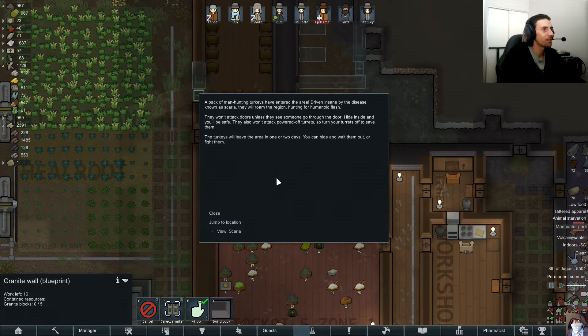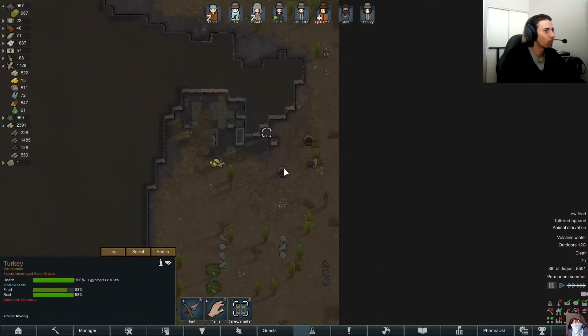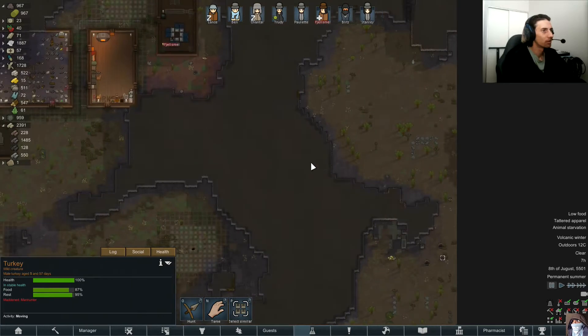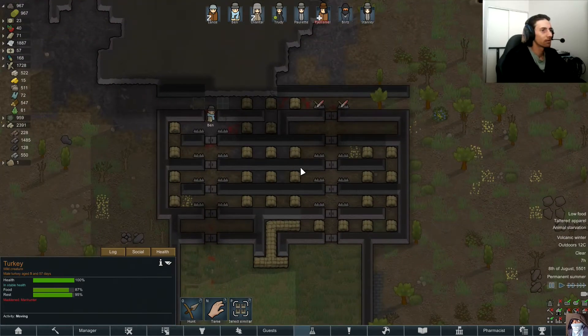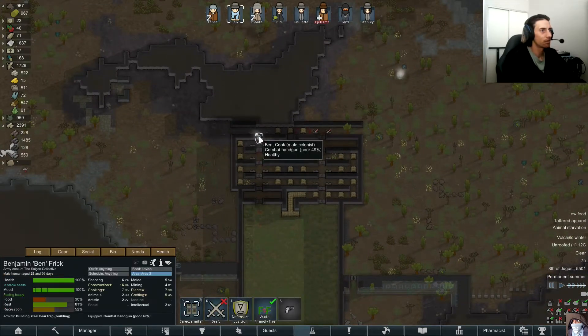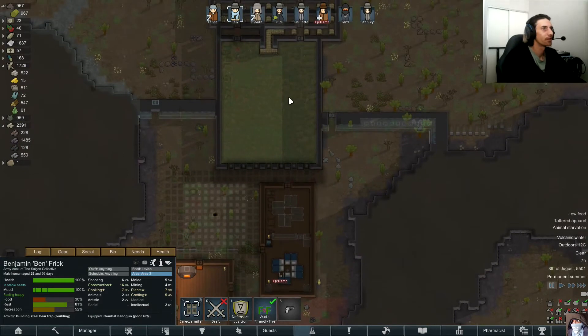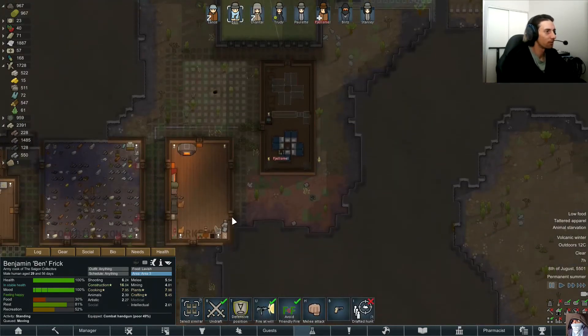A pack of manhunting turkeys has entered the area, driven insane by the disease known as scarier. They will roam the region hunting for humanoid flesh. They won't attack doors unless they see someone go through. They'll leave the area in one or two days. We can hide and wait them out, or we can send him to his defensive position.